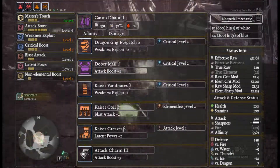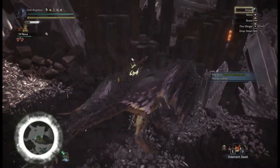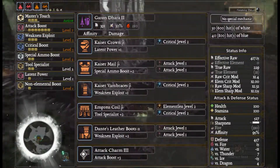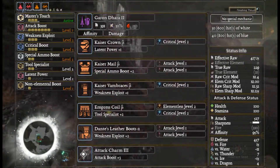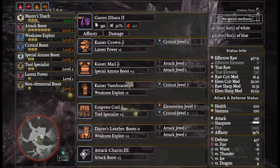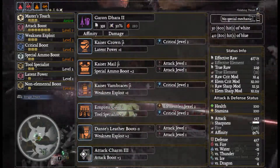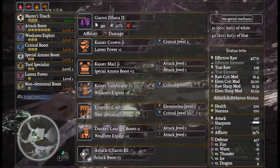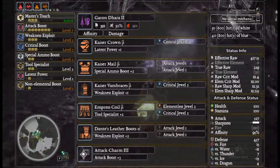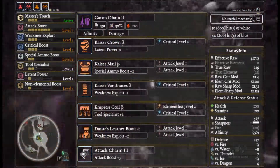At this point you could start farming Behemoth, though that's entirely up to you. I'd recommend trying to get some Iron jewels in there for survivability. However, if you've done some event quests, you might prefer this setup: Odogaron lance with affinity and damage, Kaiser Crown Beta with Critical, Kaiser Mail Beta with two Attack decorations, Kaiser Vambraces Beta with Critical, Empress Coil Beta with Elementless and Critical, and Dante's Leather Boots with two Attack decorations. This does require having done Code Red for Dante's gear and having killed Lunastra for the Empress Coil Beta.